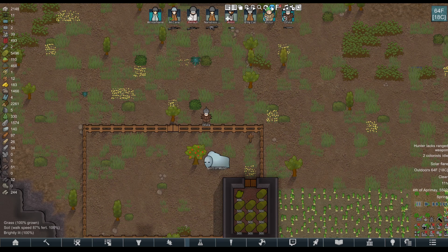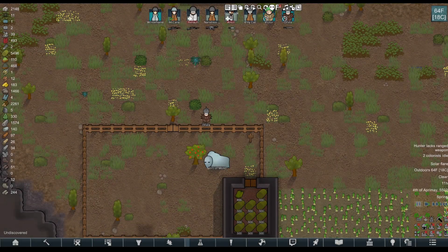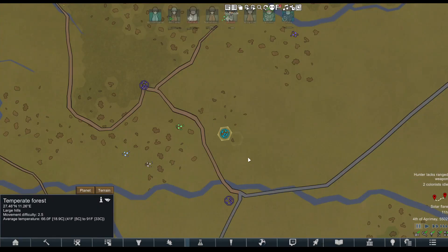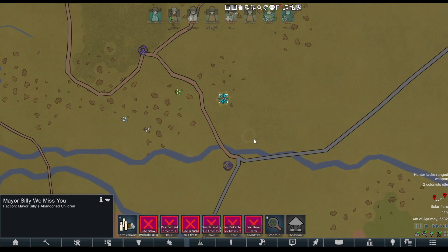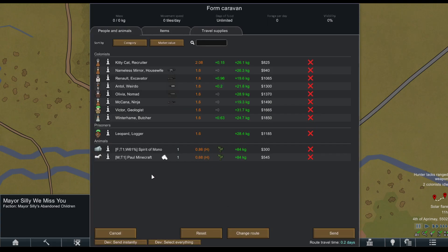We turn on god mode, and then we get our caravan started. We just set up our caravan like normal — select your base, select where you want to go, form caravan where you want to go, accept who you want to take. We're taking Olivia.